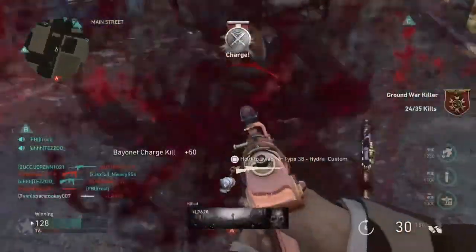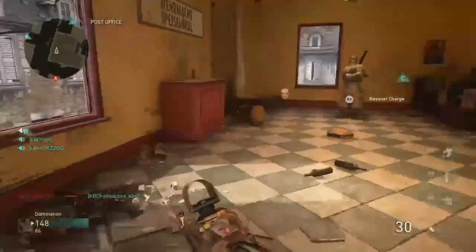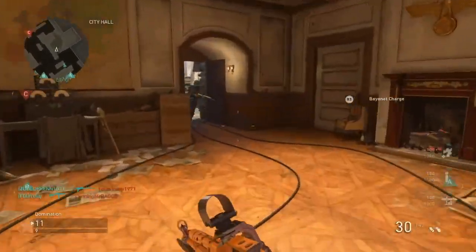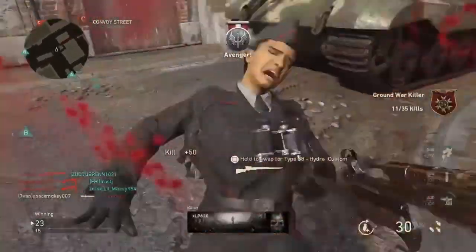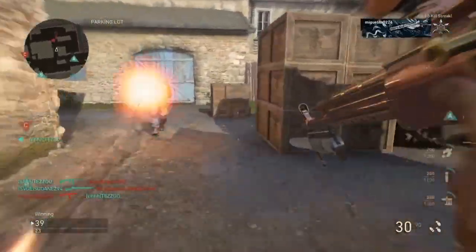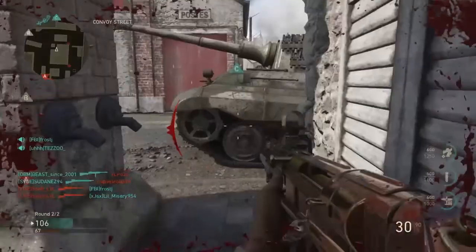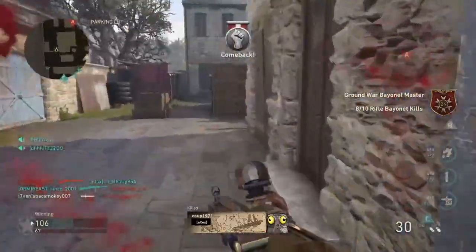Now if you want to be sneaky with it, go for it, because if you're able to pull it off the opposing team won't see it coming. And by the time they do, it's just like that — you'll see the bayonet charge there, and that's basically what it does. You just lunge at them, they make a little noise, and then it's over.